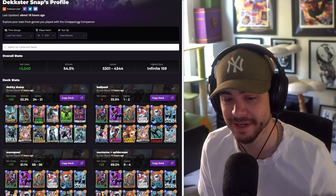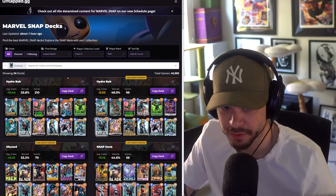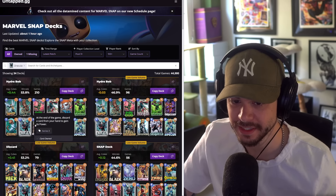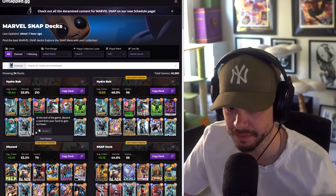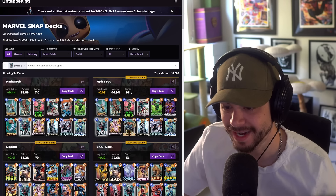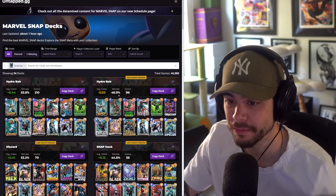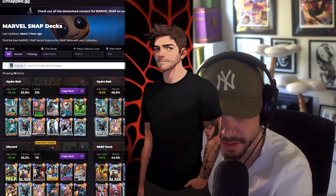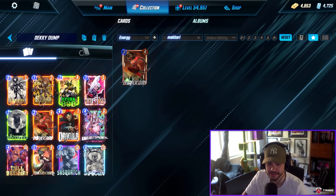There are a lot of cards here that people may not have, like Hydra Bob and Makari. Looking at global stats for Dracula decks in infinite, there's a build running Cosmo and Jeff over Makari and Cole that seems to do better globally. I think Dara was playing my deck and really tanked the stats. I tried both builds and mine felt way better to me. It's maybe not an S-tier deck, but I was playing in high infinite and having a good time.